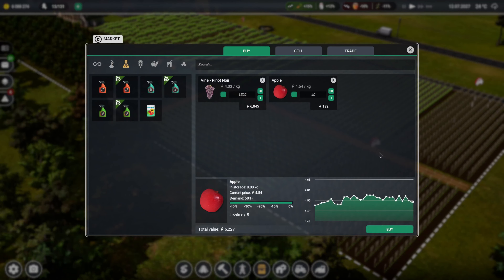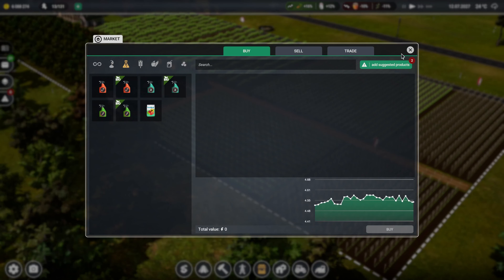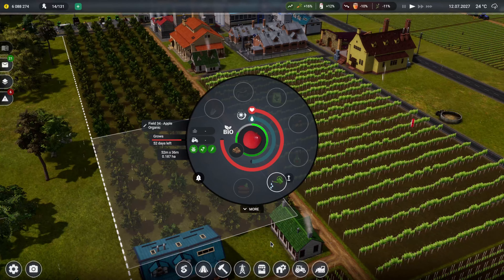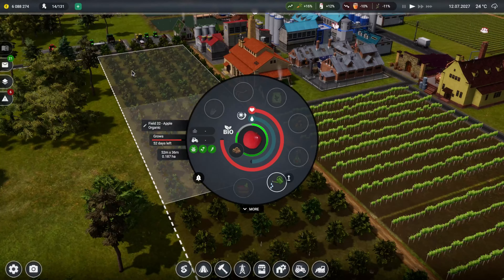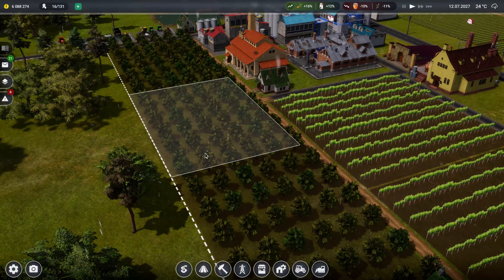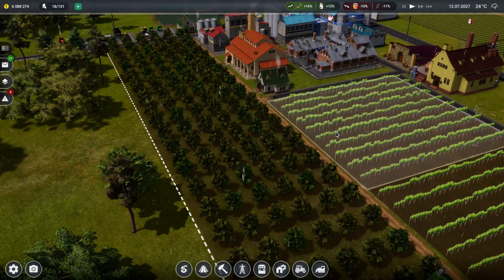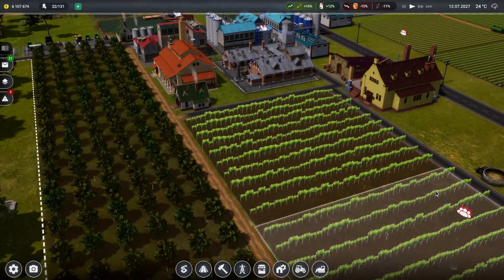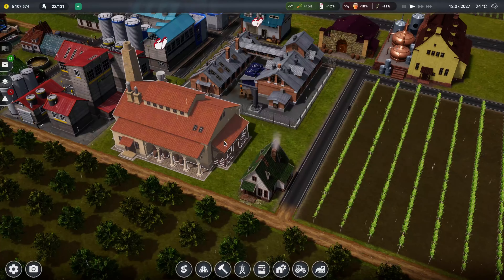Let's buy that. It's suggesting we buy grapes and apples - well we've got both of them growing so I'm not going to do that for now. Let's have a look how the apples are actually doing - 52 days on that one. I'm guessing because these have all been planted they all start growing at the same time. With grapes - 29 days on that one, 28 days on both, so that's good. I assume we're not actually making any wine at the minute.